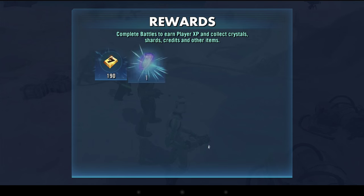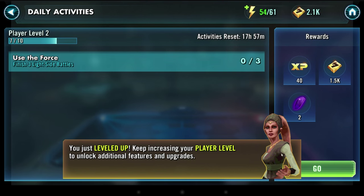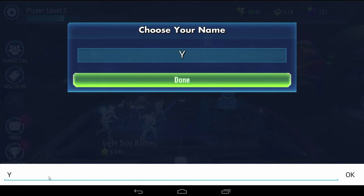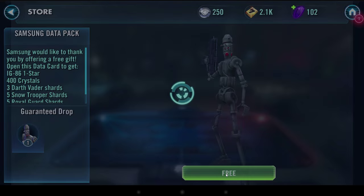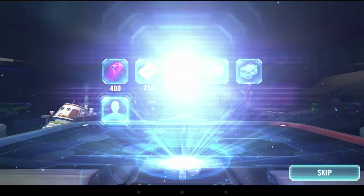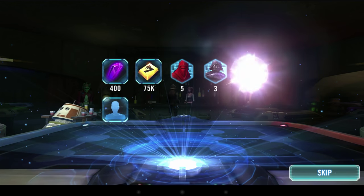When you first launch the game you're going to enter a five to ten minute tutorial that just explains the basics about the game. This cannot be skipped. When you're done with that tutorial you're going to agree to the terms and then you're going to be prompted to enter your in-game name. I highly recommend that you enter whatever custom in-game name you want at this point, because currently there is no way at all to change your in-game name. It's very requested but currently there's no way to change it, so it's very important that you set it to something unique at this time.